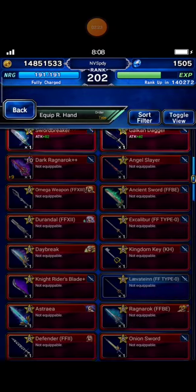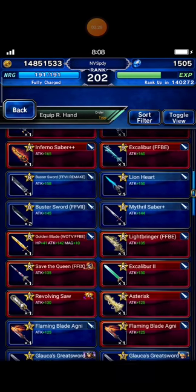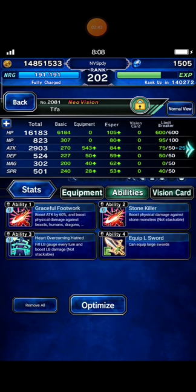I keep Tifa equipped with War of the Visions gear. Stun killer 200% plus LB damage boost 200%. I think that's enough.